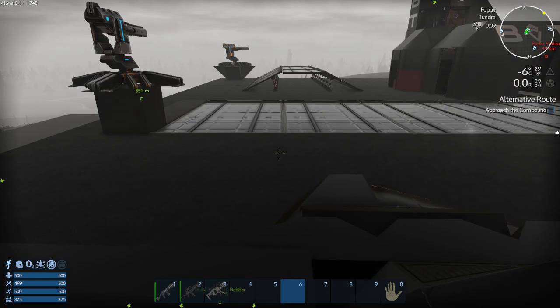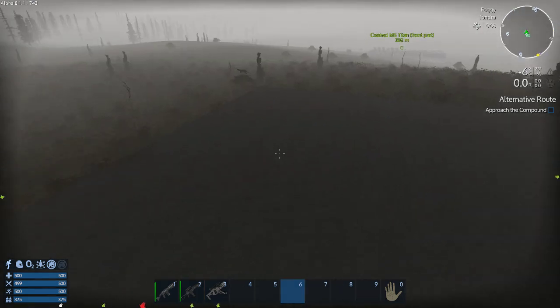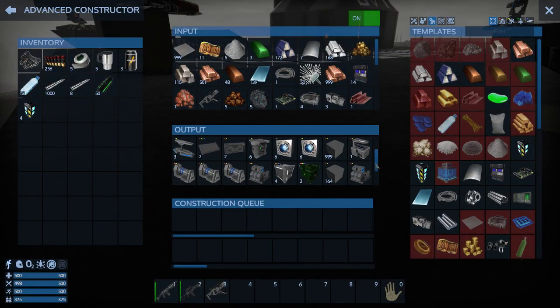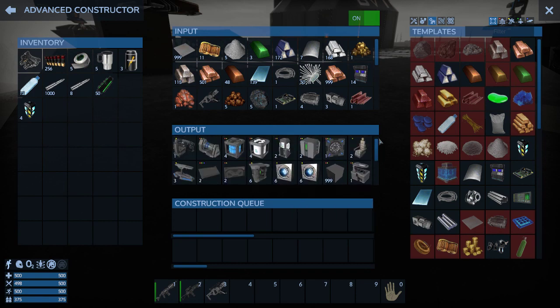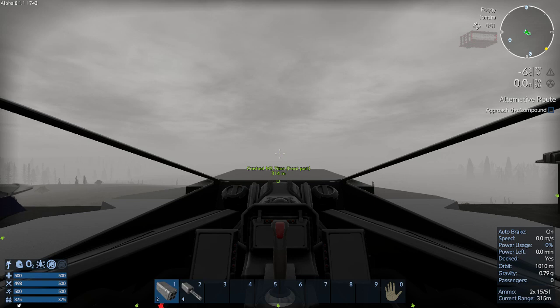Hello everybody, Dad here from Dad and X-Play Games. We're back and we have a giant pad back here. The plan is I'm going to be making a carrier vessel, hopefully from scratch. That's the plan at least.